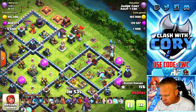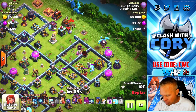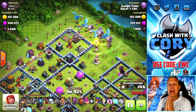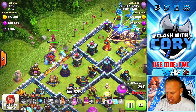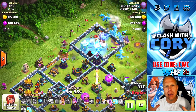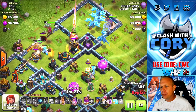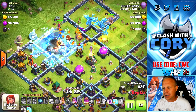We'll use an e-dragon out here to complete the funnel because he's not going to be pulling the hound over in the way. Then we'll drop the rest of our electro dragons over here for the main push. One of the keys to this is not putting your heroes down too soon. I drop my electro dragons first, then I drop my heroes off to the side. They're cutting in the funnel, pushing the electro dragons further into the core of the base, which is amazing.